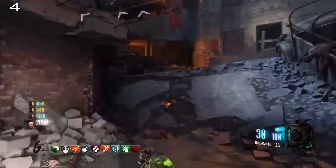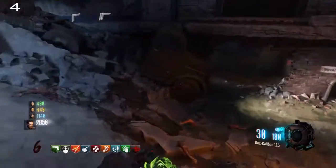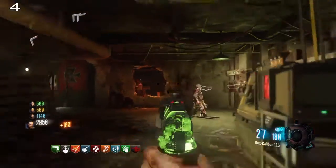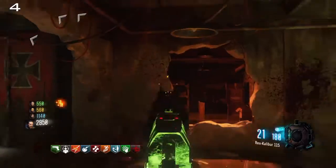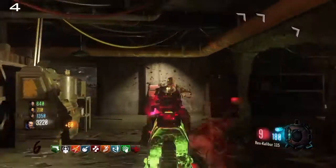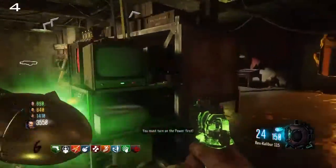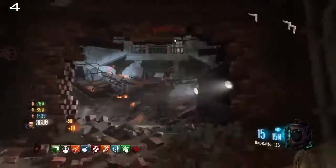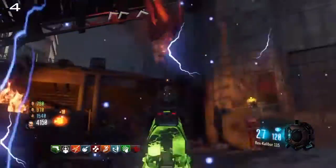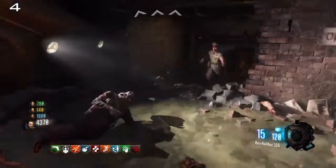Coming in at number four is Gorod Krovi — it's an awesome map, I loved it. It came with Pack-a-Punch, which was requested by many of us, and I'm so thankful that it's back. We also have the Rega Mark 3, and when upgraded it just becomes OP — it's so helpful to get to high rounds in this map. It's difficult to reach such a high round; I believe my highest round in this map is 51.